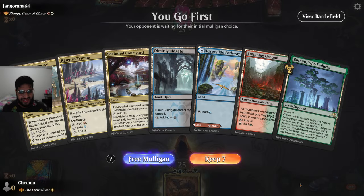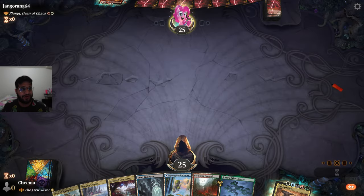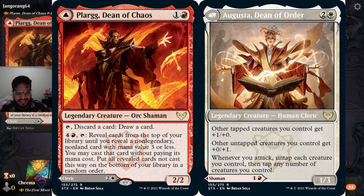Alright, on the play — check. None of the combo pieces in our hand — check. We're going against Florg, Dean of Chaos. 2-mana 2/2, discard a card, draw a card. 5-mana tap: reveal the top card of your library until you reveal a non-legendary, non-land card with a converted mana value 3 or less. You may cast that spell without paying its mana cost. Put all revealed cards not cast this way on the bottom of your library in a random order.